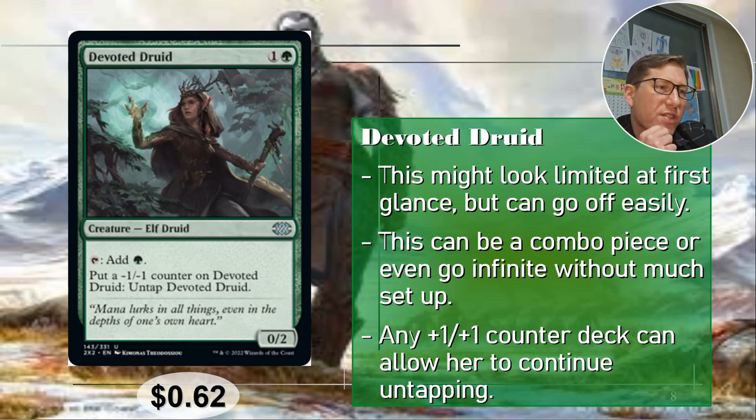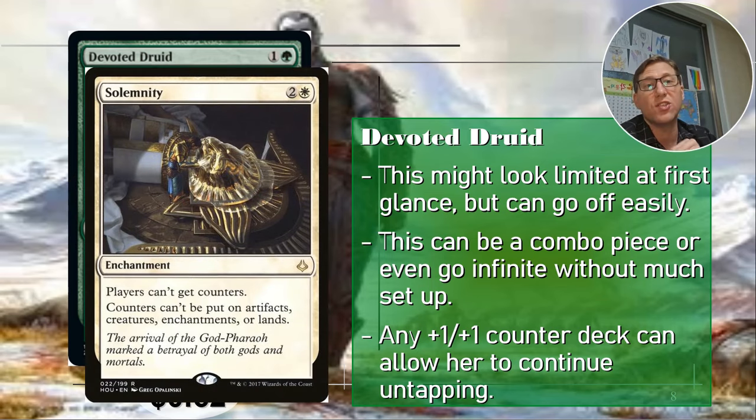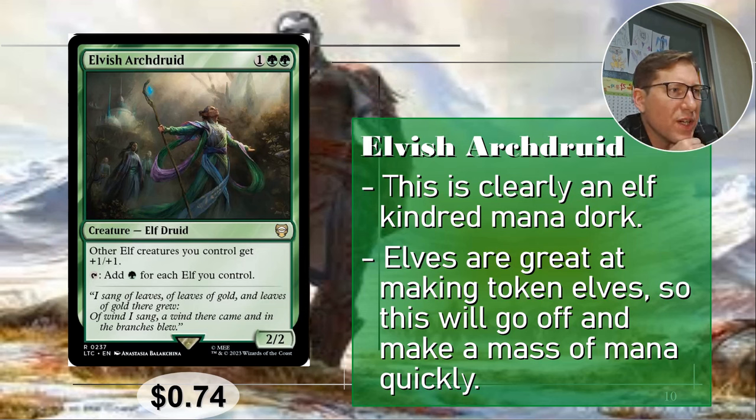The card that prevents counters being placed is Solemnity — for two and a white. It's not a budget card though, currently between eight and nine dollars. Players can't get counters; counters can't be put on artifacts, creatures, enchantments, or lands. But Solemnity plus Devoted Druid equals infinite mana immediately — a two-card infinite mana combo.